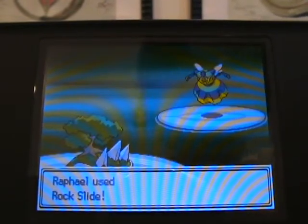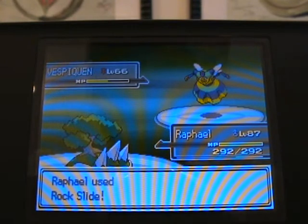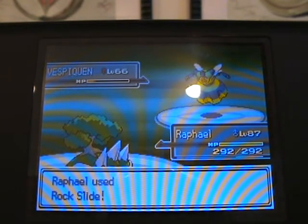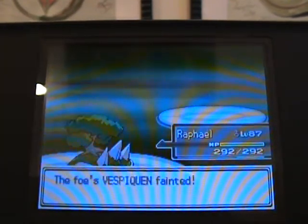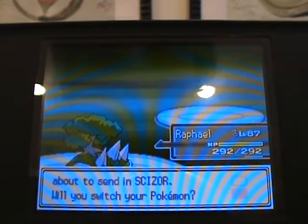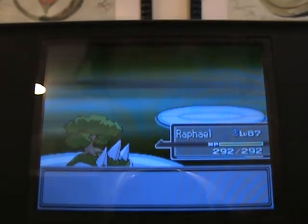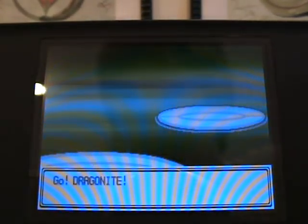Vespiquen is pretty defensive, so hit it with a good strong hit or lower its defenses. Next is Scizor — this is probably one of his biggest pains, in my opinion.